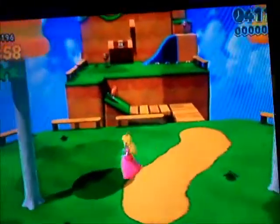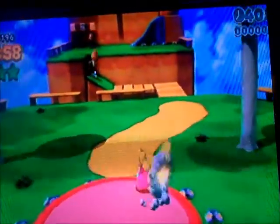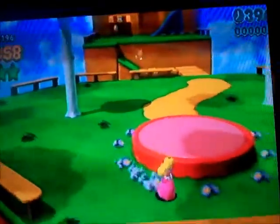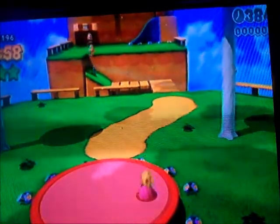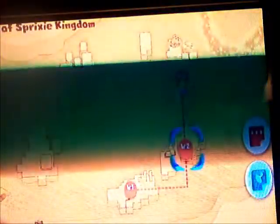Now this glitch is easy. The easiest person to do it with is Peach, right here. And you have to have a Tanuki — I just did this so I lost my Tanuki, so right now I'm just going to get one. I got the Tanuki leaf from World 3-1 and now I'm going to World 1-3.